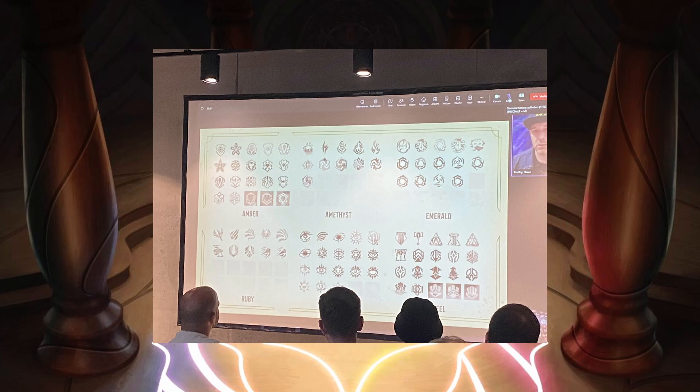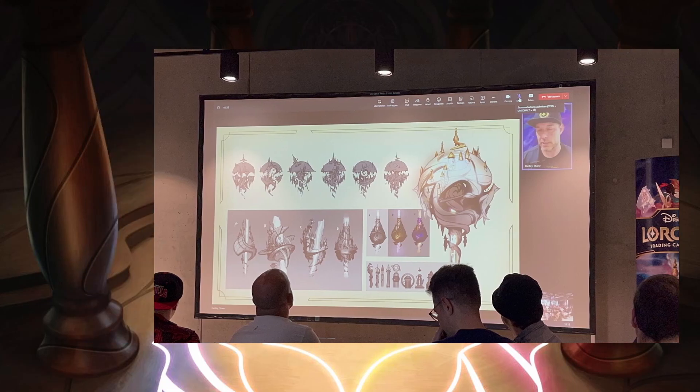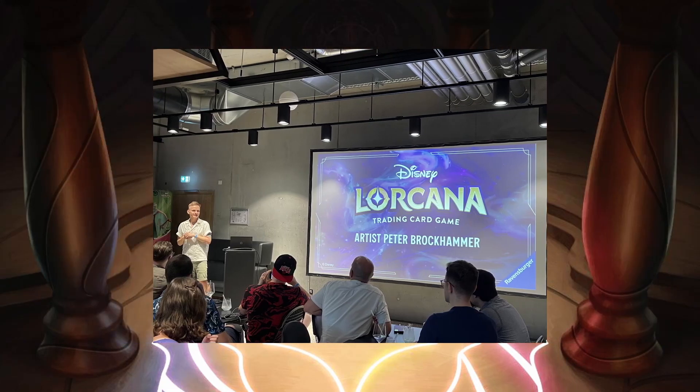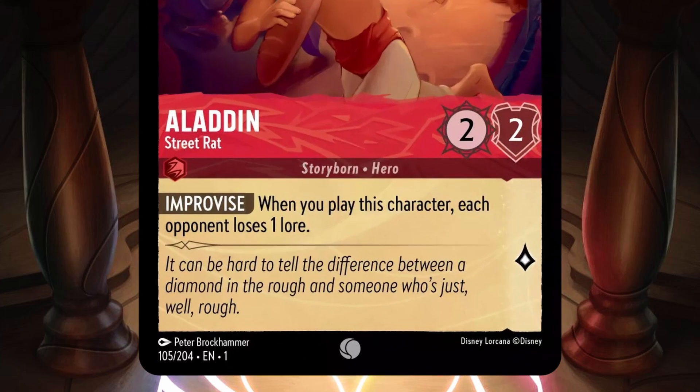They also got to see a bunch of alternate initial ink symbol designs, and it just goes to show how many times they went through and changed stuff — it makes me want to know all the ins and outs of how Lorcana was designed. The dream would be a documentary about all of this on Disney Plus someday. They were also shown some drafts of the Great Illuminary, where all of the glimmers in Lorcana are summoned, as well as the Starcatcher. Peter Brockhammer, one of the many amazing Lorcana artists, came out to talk to everyone and shared some new cards.